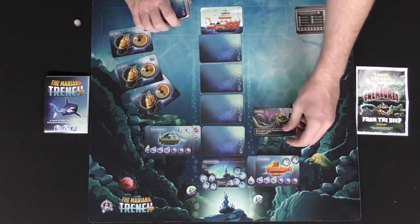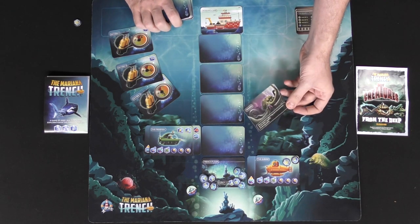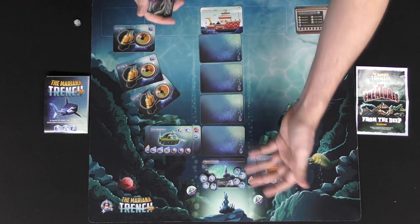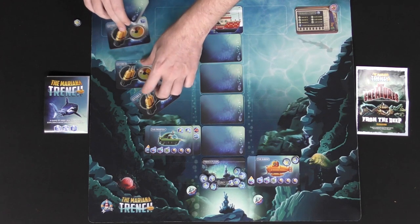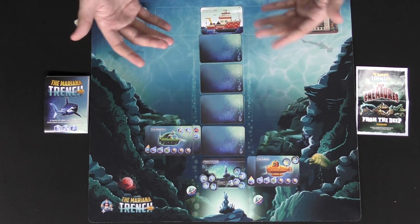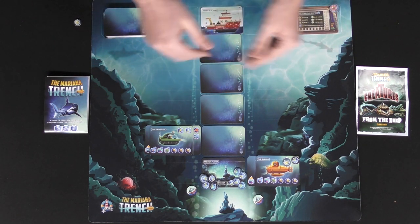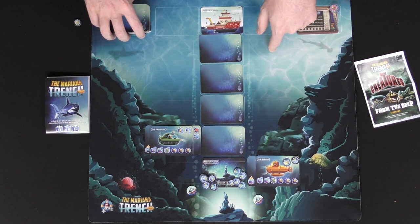The expansion also gives you deep sea monsters like the kraken. When you draw and flip these, you do whatever it says — usually something negative — and then flip a new card and take an extra turn. Some monsters drag you to the bottom and hold you there, others do damage unless you can stun them. There's a ton of different creatures to deal with, a limited amount of research tokens throughout the game, and of course you're trying to get the best upgrades possible to maximize your returns. That's the game — The Mariana Trench with the deep sea expansion. I'll discuss some of the monsters and strategy, and whether I think you should pick it up, with the Kickstarter link in the description below.